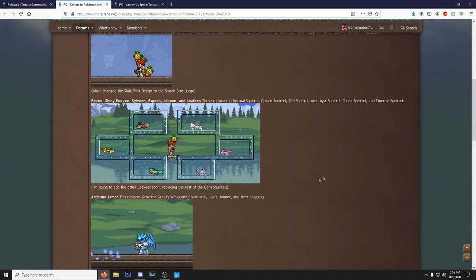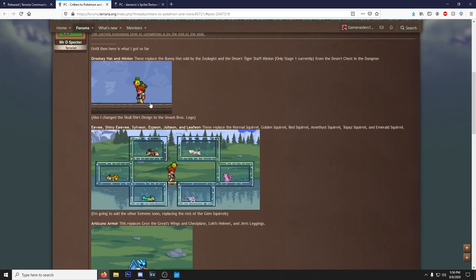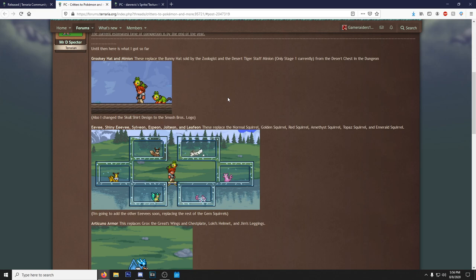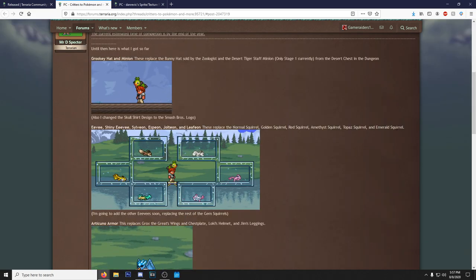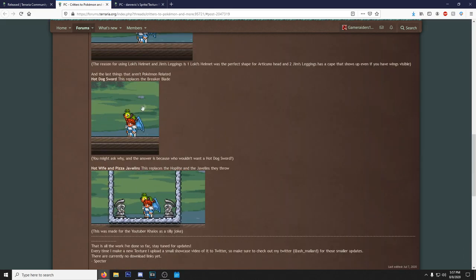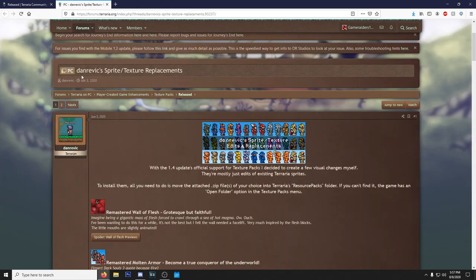The last one in the WIP section is Critters to Pokémon and More, which replaces a bunch of critters. Grookey replaces the bunnies, the desert tiger staff gets replaced, and the Eevee evolutions replace all the squirrels — fitting since there are amethyst, topaz, and emerald squirrel variants. There's also Articuno armor, a hot dog sword replacing the Breaker Blade, and hot wife and pizza javelins replacing the hoplite's javelins. Shoutout to Chaos for that one.